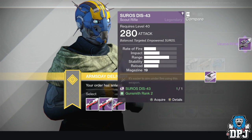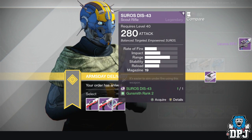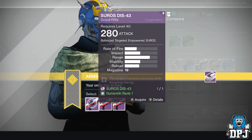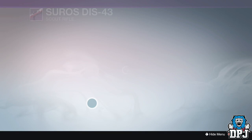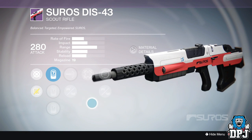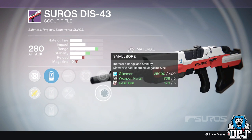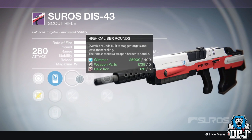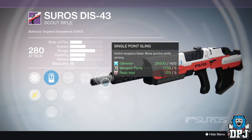Next we've got a scout rifle. I do have a scout rifle a lot like this — I think it's actually called the DIS-43. I think I may have got this last week from Banshee and it's on my Titan. I can't remember what mods it's got on it, but if there's anything here that offers better stability without losing magazine, I'll take it. Otherwise this will be legendary marks.